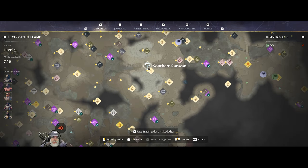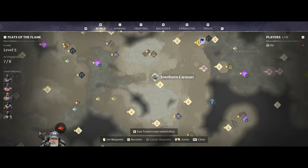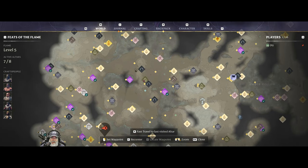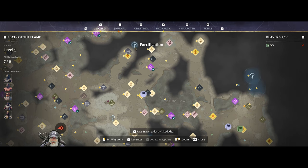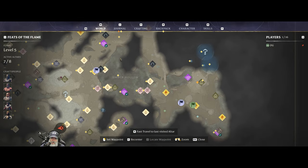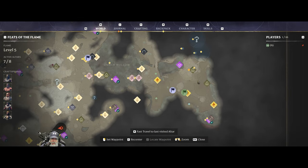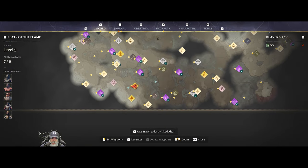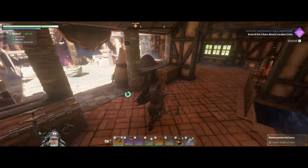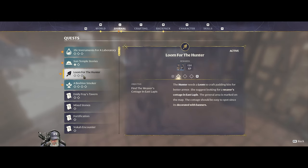We've already come across some of these caravan things - there's the southern caravan, I was there several episodes ago and couldn't really find anything to trigger it. We also need to get up to this fortification because that's going to get us a new block, and I have an altar really close to that location. So let's get started with these quests - we're going to do the loom first.